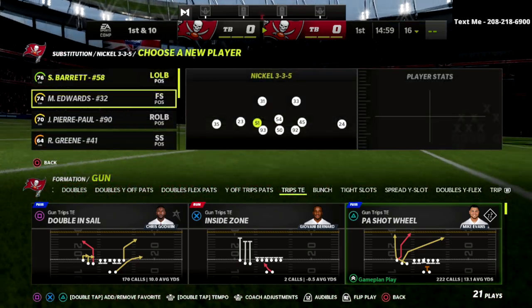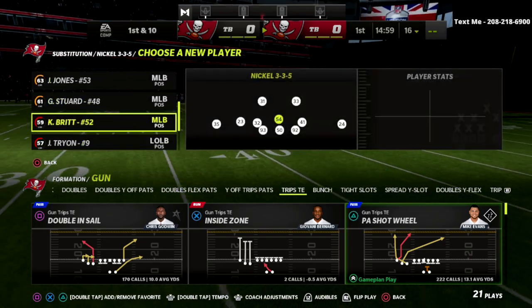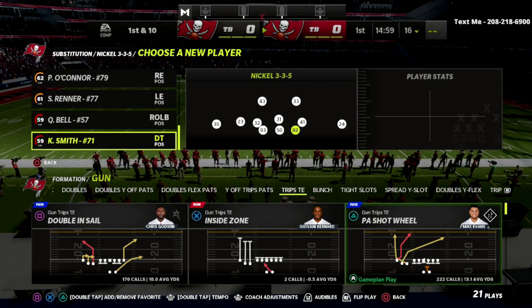We're going to be in a regular game mode because you can't set zone drops in practice mode. We're just going to set our zone drops deep and then I'm going to break down this route combination out of the trips tight end.